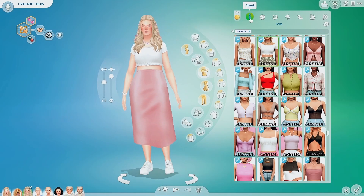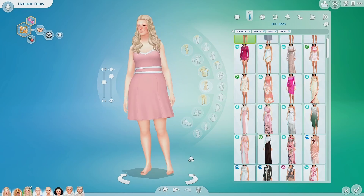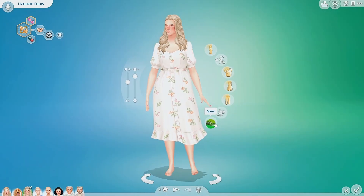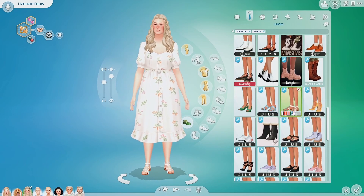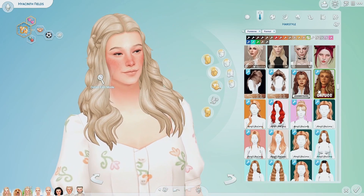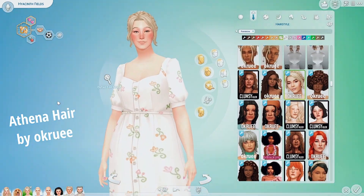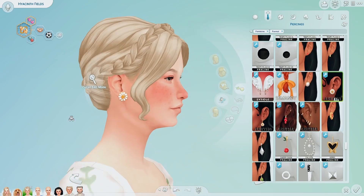For her formal wear, when she aged up she actually aged up with this cottagecore dress, so I thought I would give it back to her. I gave her some sandals and some cottagecore hair as well — an updo that's like a braided crown. Very cute. I'm going to say cute like ten million times in this video because they are just cute, okay.